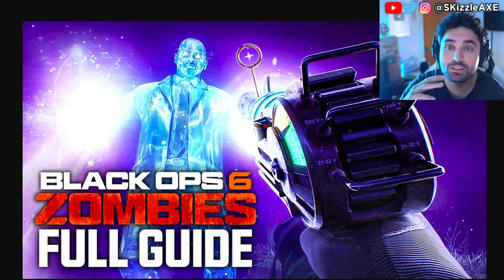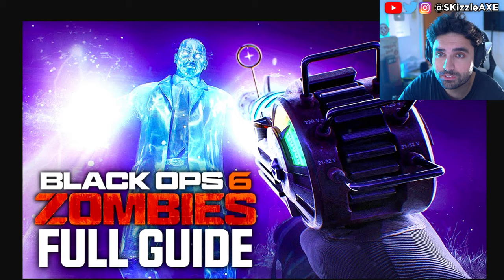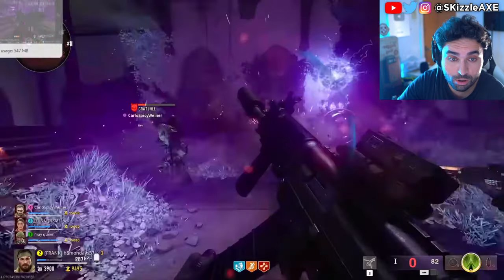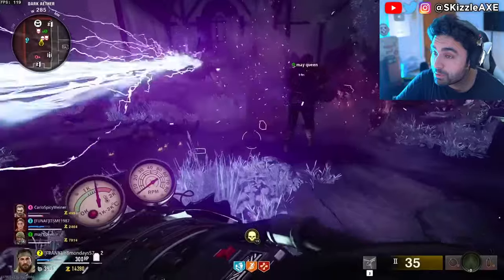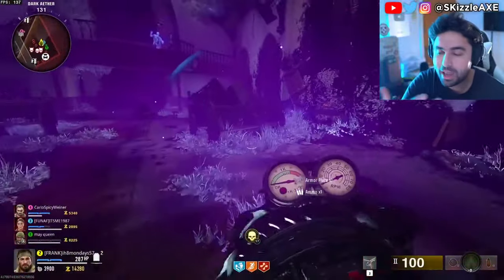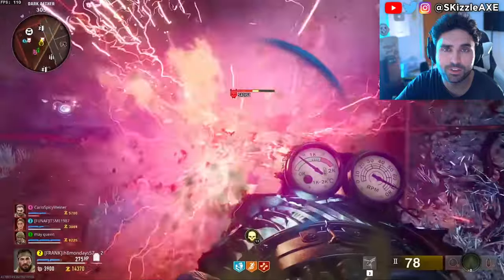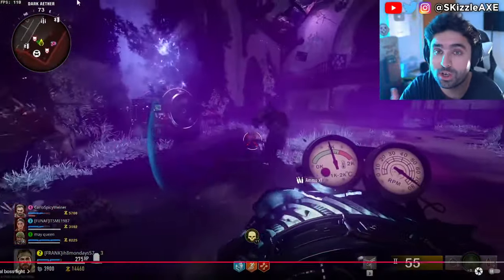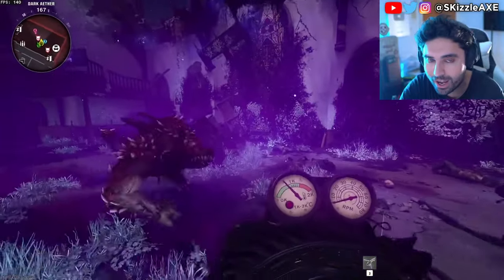What's going on guys, today we've got the full Easter egg guide for Liberty Falls for Black Ops 6 Zombies. Apparently a lot of people are really liking this map — it's growing in popularity. Let me know in the comments if you like this map or not, and shout out to Mr. Dalek JD.